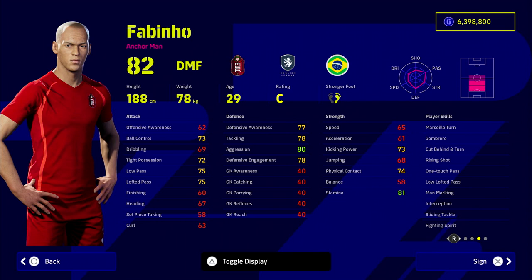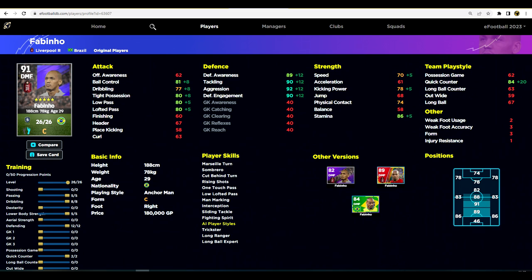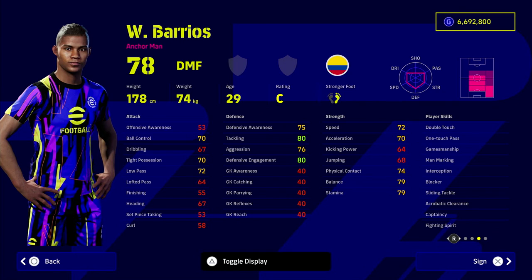Fabinho is up next as a DMF — one of the best in the business, probably in the top three anchormen if you learn how to play with him and know his limitations. He has one-touch pass but doesn't have blocker. I think the best anchormen do have blocker and interception as well as sliding tackle, because they'll put in a lot of contextual tackles when you're not controlling them. Look at his defensive stats, 70 speed, 86 stamina, and insane tight possession — very important after v2.4 if you like to play football.